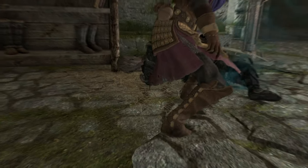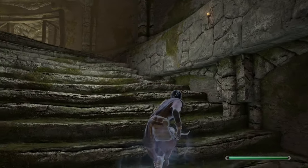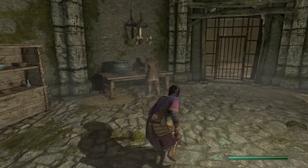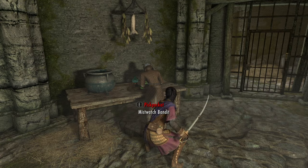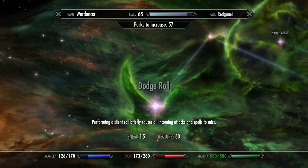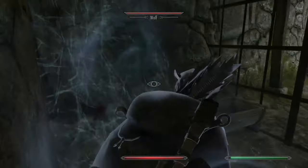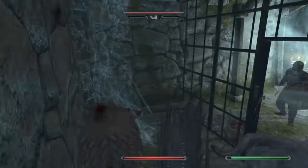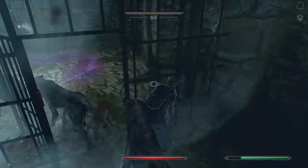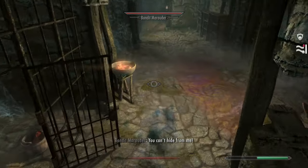Now we can finally move to the playstyle-defining skill of Sneak. Let's start with the Silent Roll perk, which now costs some extra stamina to perform and has two ranks — the second rank decreasing the chance of being detected by enemies by 100%. It gets even better when you reach the completely new Dodge Roll perk, which makes you immune to all incoming attacks and spells when you roll. Basically you get Dark Souls-style invincibility frames at the cost of three perk points. Characters lacking armor rating and or magic resistance can put it to great use, and this is probably also one of the reasons why the Evasive Sprint in Light Armor was nerfed.